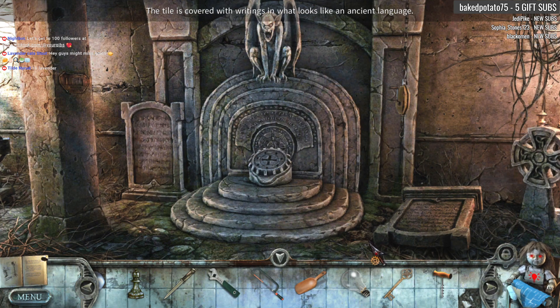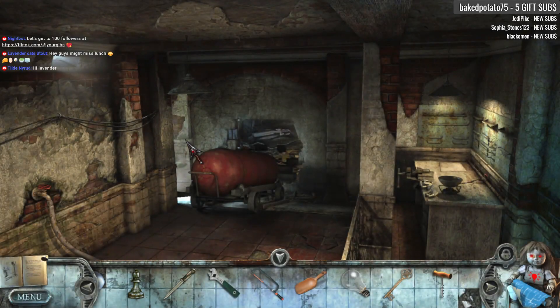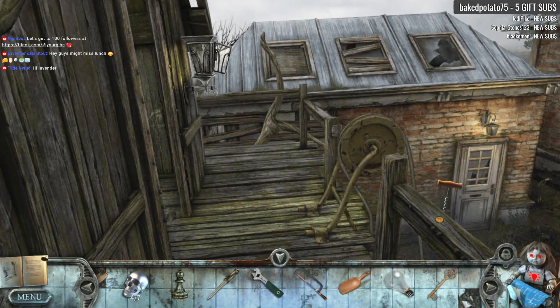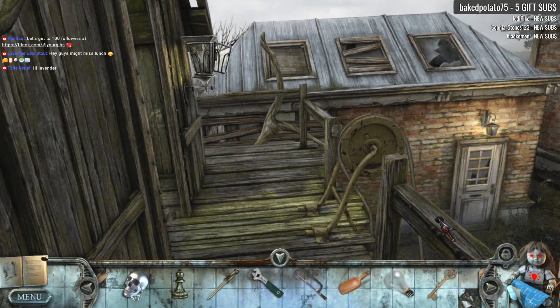The tile is covered with writing in what looks like an ancient language. Weird. Lavender, welcome in! What makes you miss lunch today? All right, let me get out of here. So we need to go back up here and deal with this corkscrew. Another skull — five out of seven skulls!